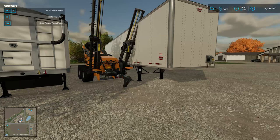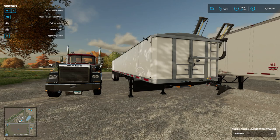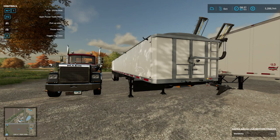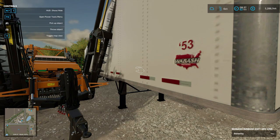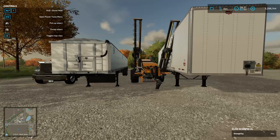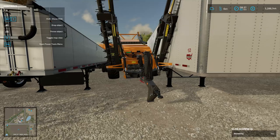Today we're gonna be checking out a couple of trailers. We have this — I mean, 'Alec' my bottom trailer — however you pronounce it, I don't know. And then we have this Wabash trailer, 53 foot dry van trailer. And we have something I've been meaning to cover and keep forgetting: the rock picker from Iconic.